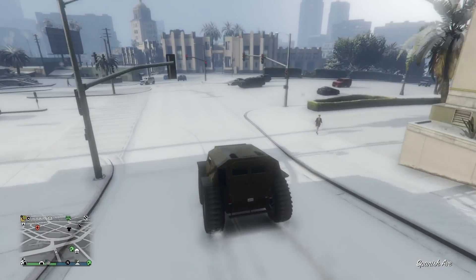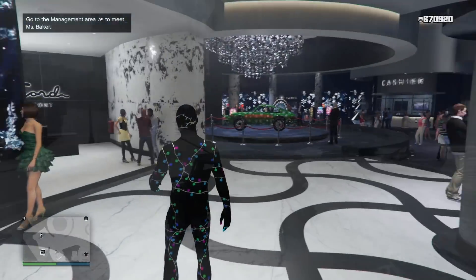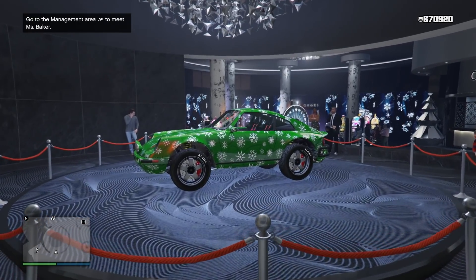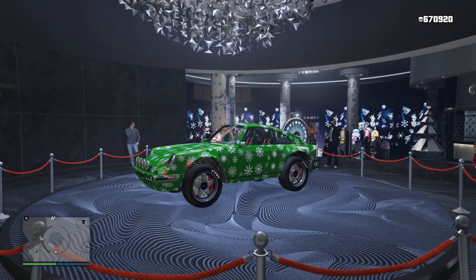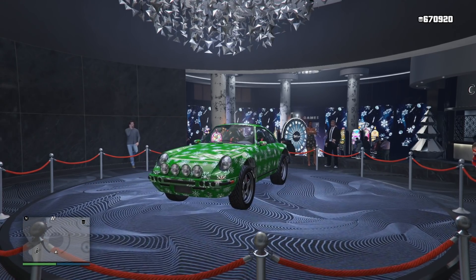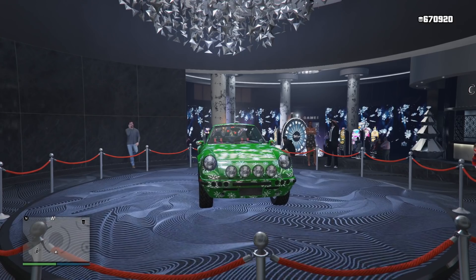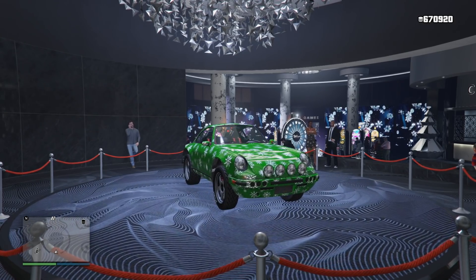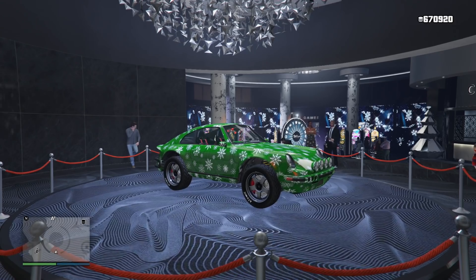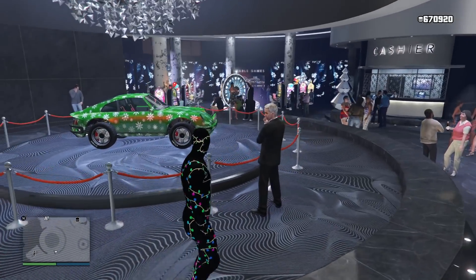There's also a new podium vehicle at the Lucky Wheel. Rockstar says if your other endeavors at the Diamond Casino and Resort aren't going your way, head to the lobby and give the Lucky Wheel a spin for the chance to win RP, clothing, money, and more. This week's top prize is a customized Fister Comet Safari adorned with the exclusive It's A Wrap livery. Anyone who plays GTA Online before January 8th will receive the It's A Wrap livery for their Comet Safari for free.